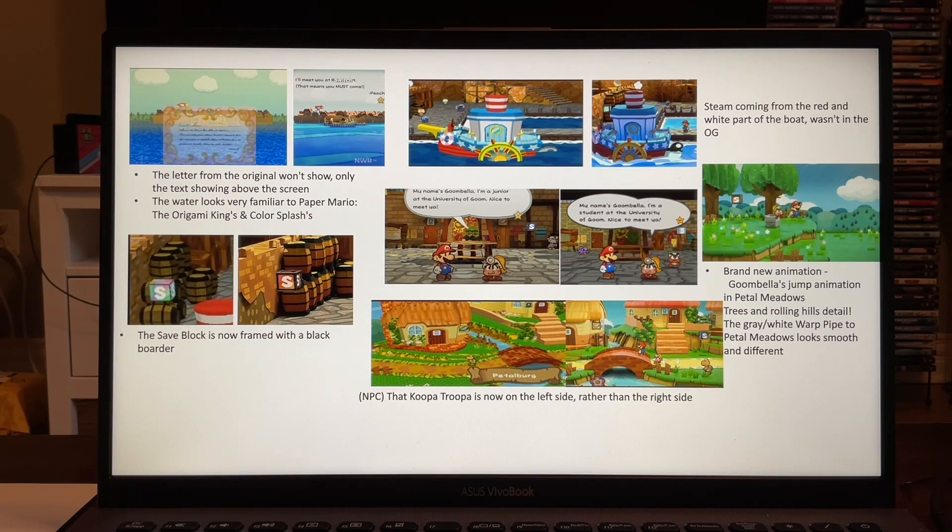The NPC Koopa Troopa is now on the left side instead of the right side. So yeah, there's one new change in Petal Bird. Pretty cool. The Koopa Troopa is on that side this time. Very, very cool. What a new change.